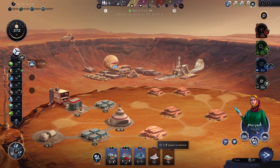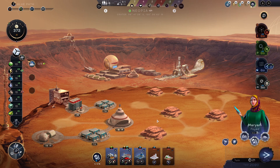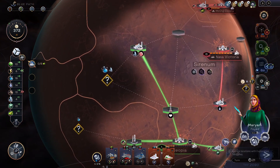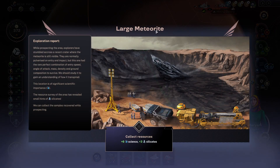Maybe remove this one here, then we get two more spots. Will this stop me from building a mine this turn? It will, right? Let's explore this first. Six signs and three silicates. Large meteorite — as prospecting, the area explorers have stumbled across a recent crater where the meteorite is still visible. They are normally polarized on entry and impact, but this one had the rare perfect combination of entry speed, angle of attack, mass, density and ground composition to survive.